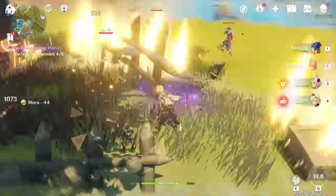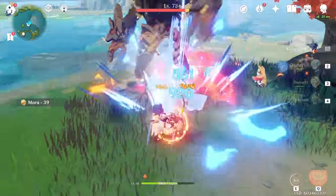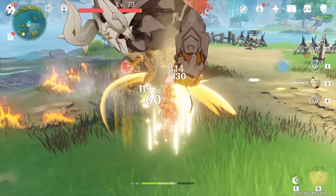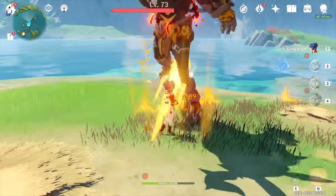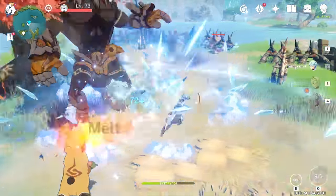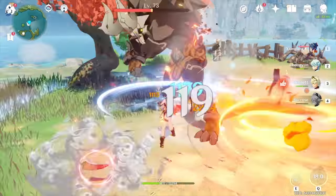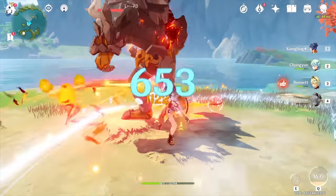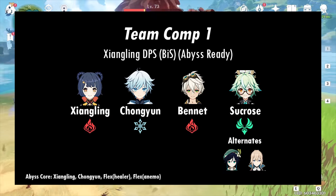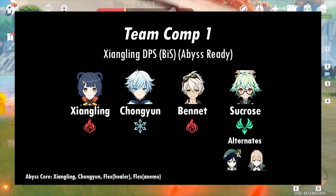Let's look at the best teams for Xiangling DPS. I've labeled comps as Abyss ready if I think they can be plugged and played in the Abyss. Because the Abyss has different enemies and buffs for each floor, I can't guarantee these comps will work for all 12 floors — that's why I've also listed an Abyss core for each comp you can build around based on the circumstances. Comp 1 features Xiangling, Chongyun, Bennett, and Sucrose. This comp is Abyss ready — this is my best-in-slot.